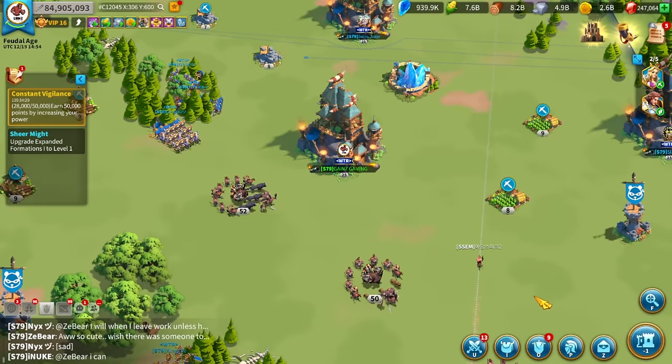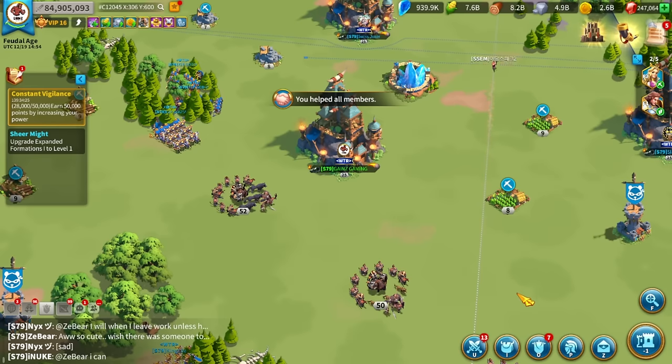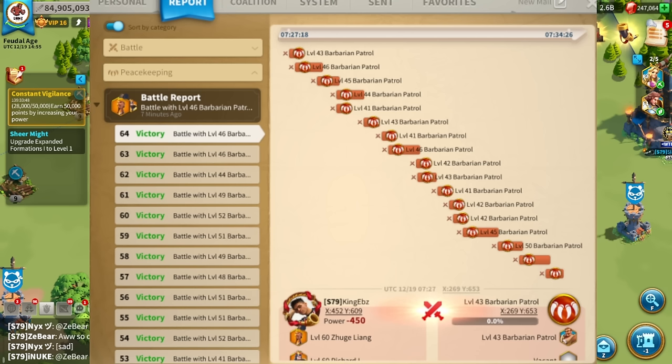Huge shout out to King Ebbs in kingdom 1079. He actually wasn't even trying to really share this - he just sent a picture of his chain. He chained like 20 barbarians with one cost of AP. And if you look, he is using Zouj Primary and Richard Secondary. When I saw this I was like, why is he using Richard Secondary with Zouj Primary?